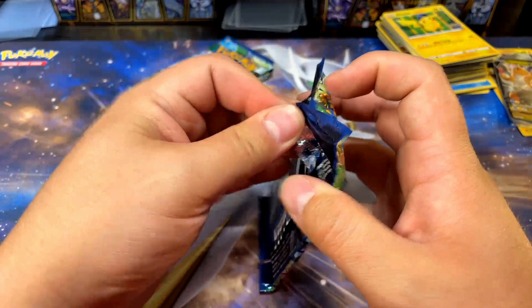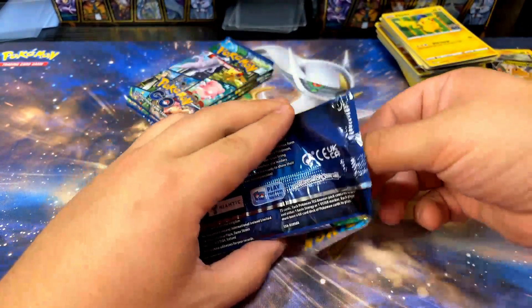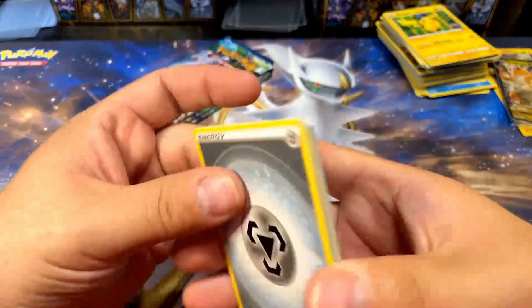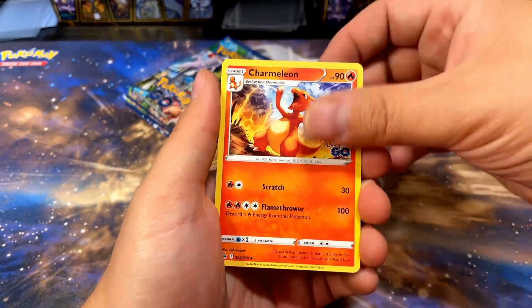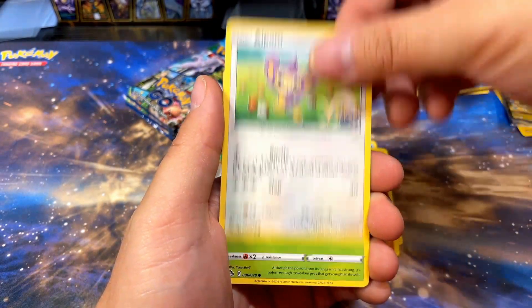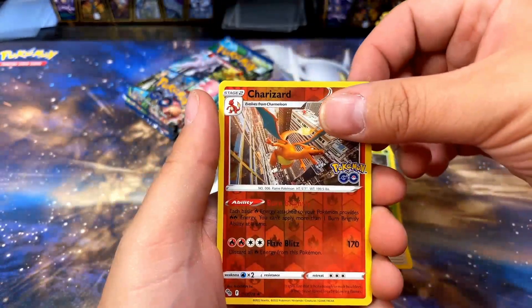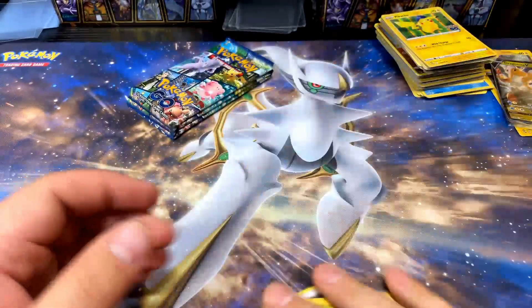Still got a couple packs left. Let's see what we can come up with — I'm hoping for at least one Rainbow Rare. So far I'll take the Dragonite, that's cool, but come on. Here we go: Charmeleon, Pupitar, Candela, Ambipom, Slowpoke, Larvitar, Aipom, Spinarak, Charizard Reverse — nice — and Blissey holo.